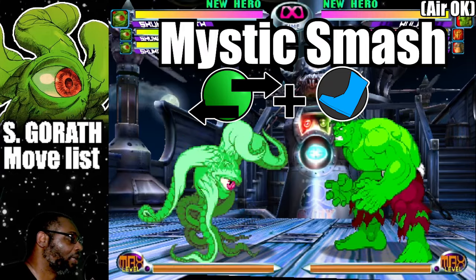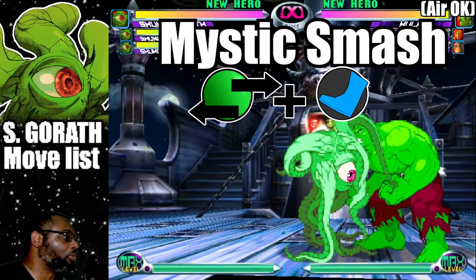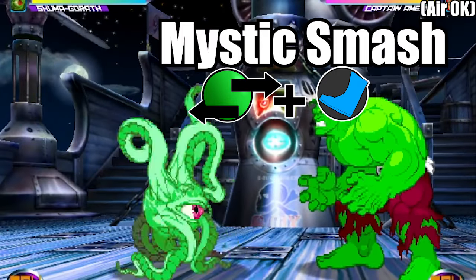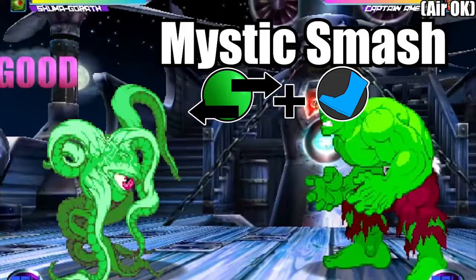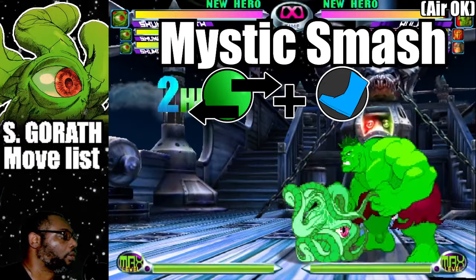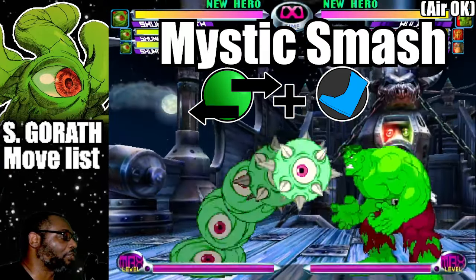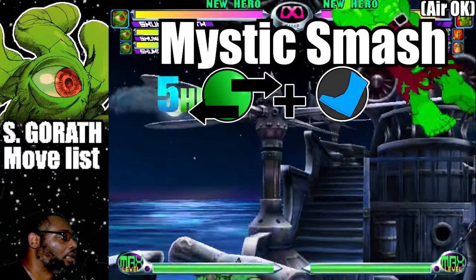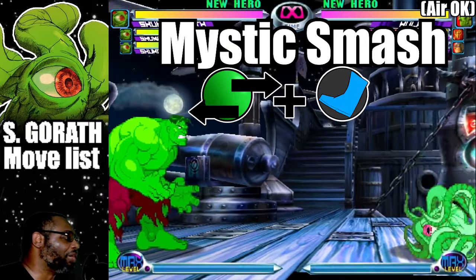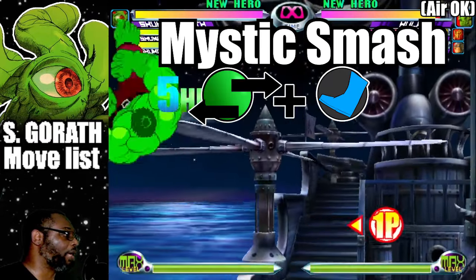The Mystic Smash is the attack where Shuma Gorath launches itself at the enemy while surrounding himself with spikes. To do this move, charge back for two seconds and then press forward plus any kick button. The light kick version has more of an arc and travels at a short distance, while the Fierce Kick variation has full screen range. Both versions of the attack score for five hits. While the Mystic Smash is not so combo friendly, it is a good way to apply pressure to the enemy as well as getting closer to them. Also, the Mystic Smash can be done in mid-air.